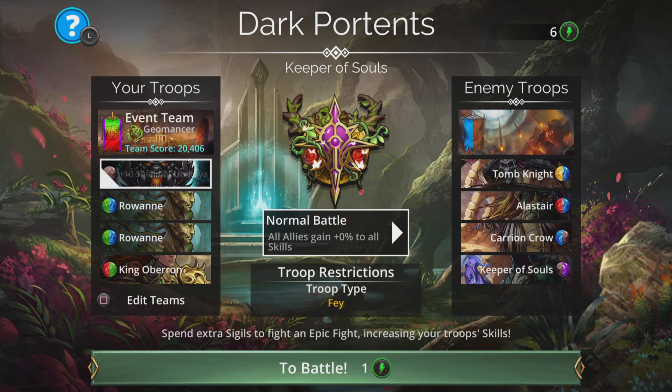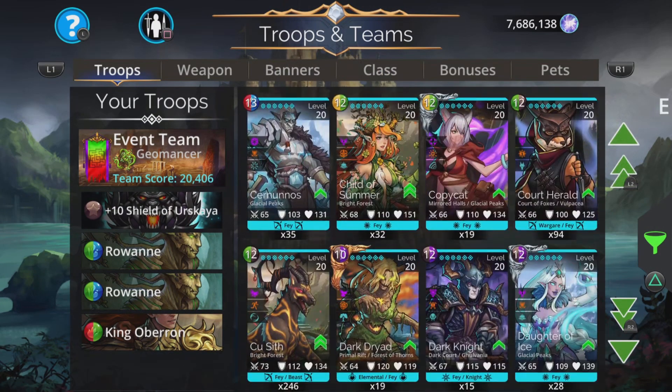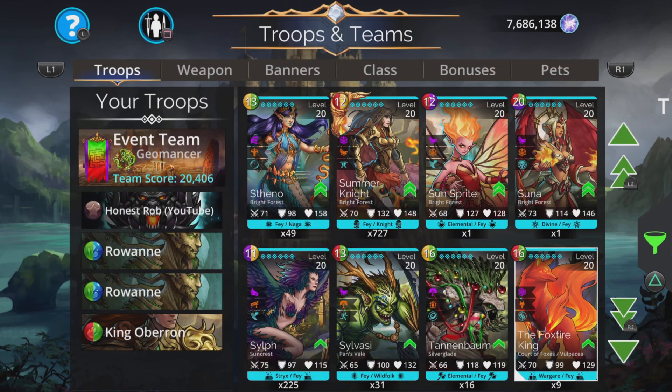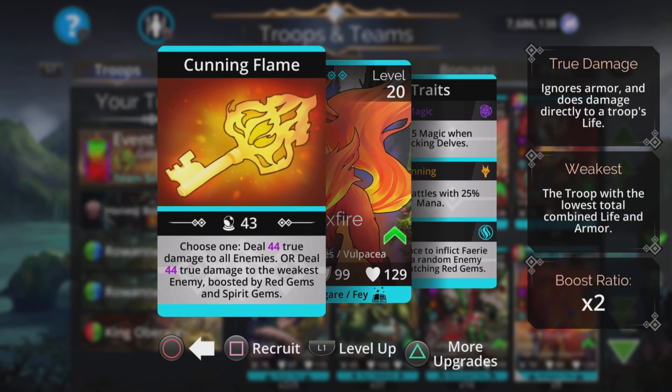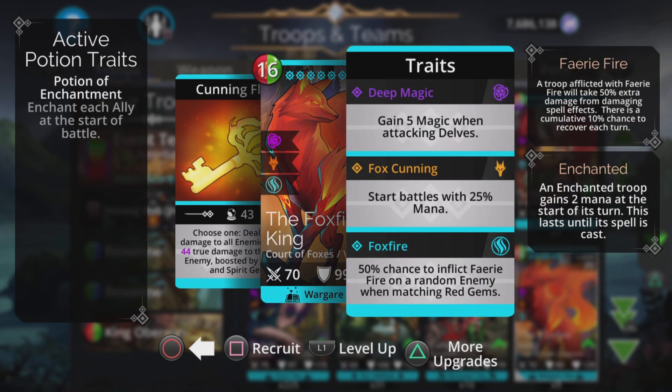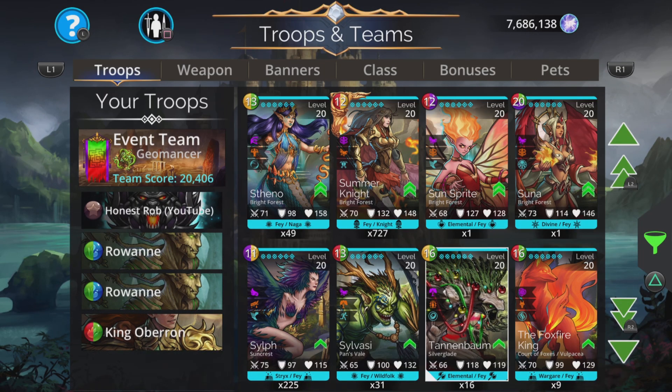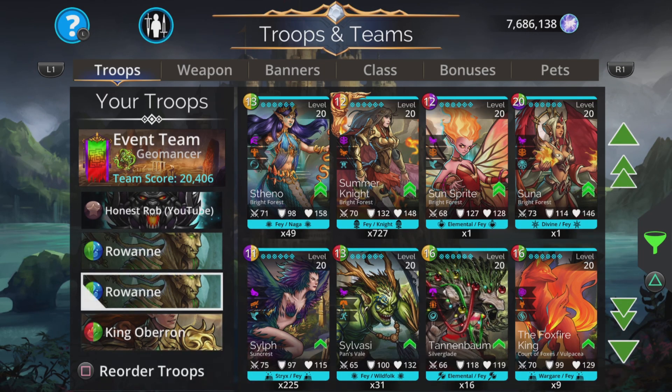If you don't have Rowan or the Shield of Vs Gaia, there are alternative ways to go. There's a really cool troop, the Foxfire King — absolutely fantastic. Choose one spell: deal magic plus one true damage to all enemies, or true damage to the weakest enemy, boosted by red gems and spirit gems. Very, very good. It has an awesome third trait — 50% chance to inflict Fairy Fire on a random enemy when matching red gems. It's a Fae too, so you'll still benefit from that 50% mana start. You can have two of them instead of two Rowans.